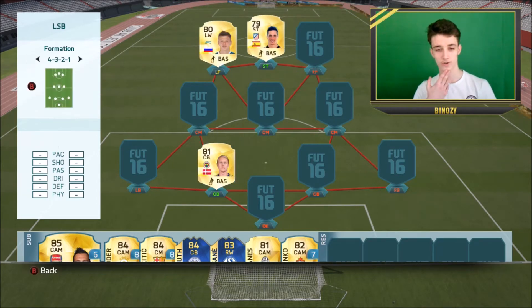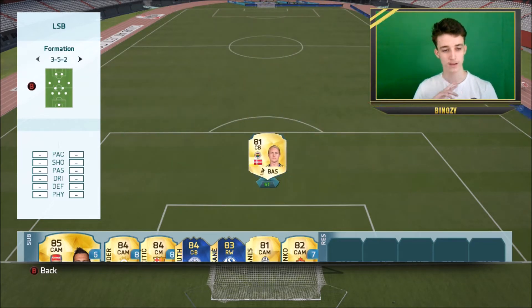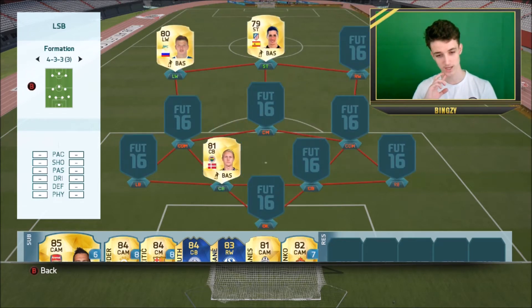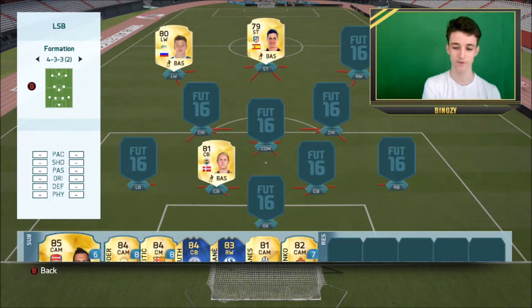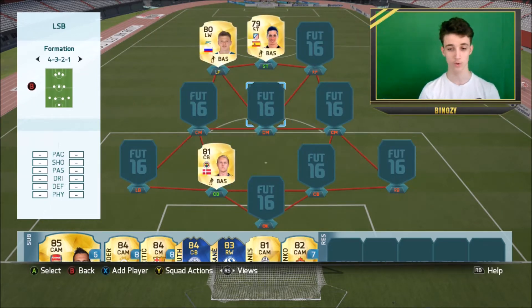What formation do we go with is the real question. We need one with wingers so we could go with like a 4-3-3 or 4 variation, or even a 3 at the back but I don't really want to go with that. I feel I use this formation way too much. There's not really any good left backs from Zenit and it would be quite hard to get everyone on chemistry.